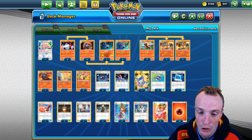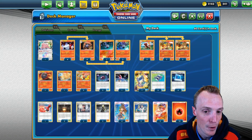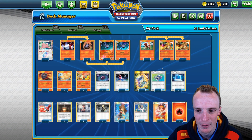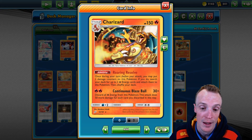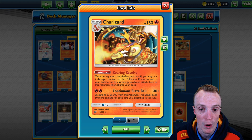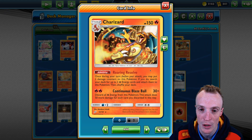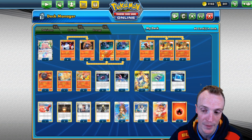We want to get into our Lampent turn 2, Dust Stone straight into our Chandelure, attack, hopefully discard some Pokemon, and start attacking from there. The question is what other fire Pokemon should we be using. My favorite after playing around with all sorts of builds ended up being Charizard, because Charizard self-charges and can actually one-shot anything in the game. The Roaring Resolve puts 2 damage counters on the Zard and attaches 2 energies, so we can charge up the Zard on its own, and we can manually attach plus Welder to build up the energies.